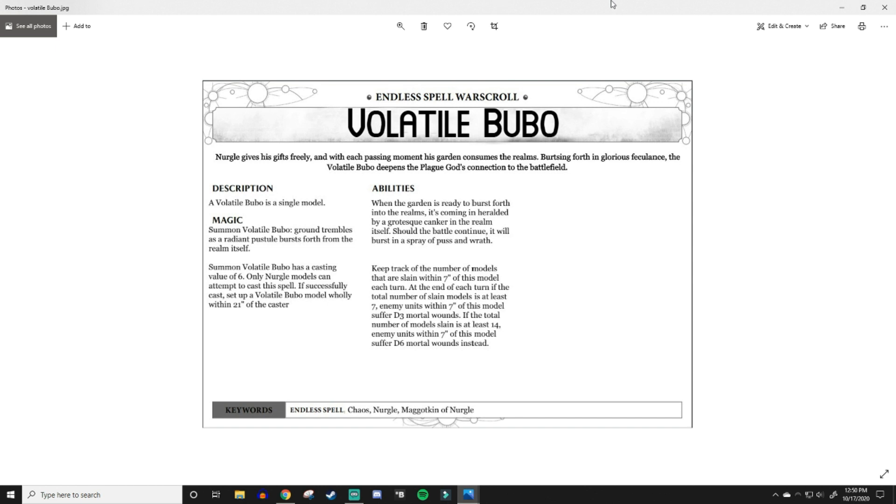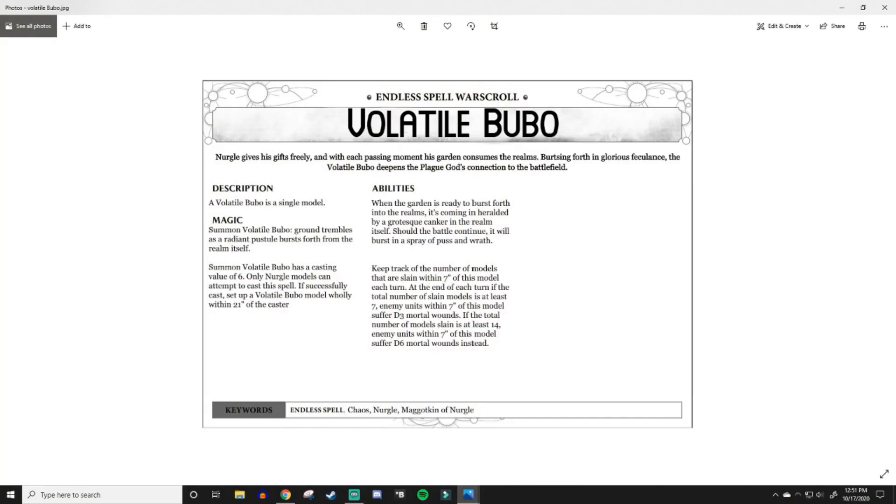Getting into the rules — it's a single model with a casting value of six, because there's not a lot of casting bonuses when it comes to Nurgle stuff. Most of the spells in the Nurgle battletome revolve around the number seven to be thematic, the same with summoning points. I want to move away from that a little bit here. Only Nurgle models can attempt to cast this spell — yes, that is intentional so that the Verminlord can do it as well.